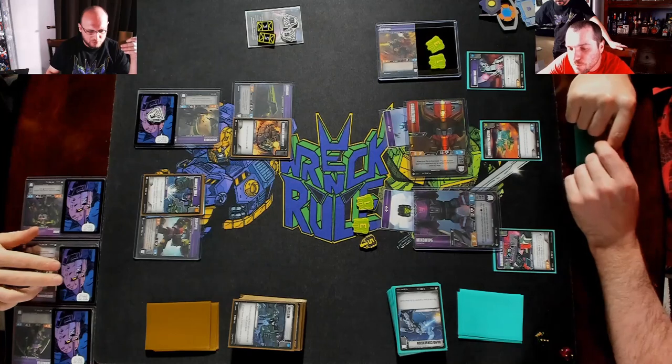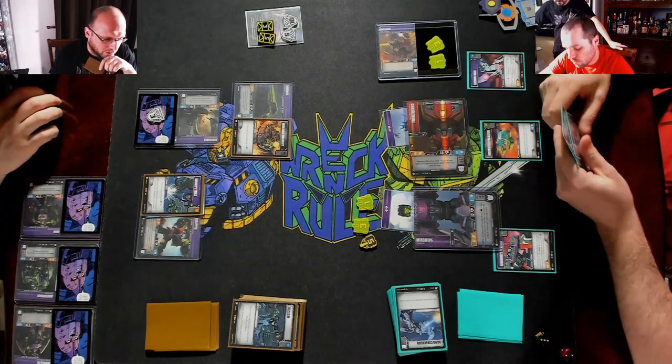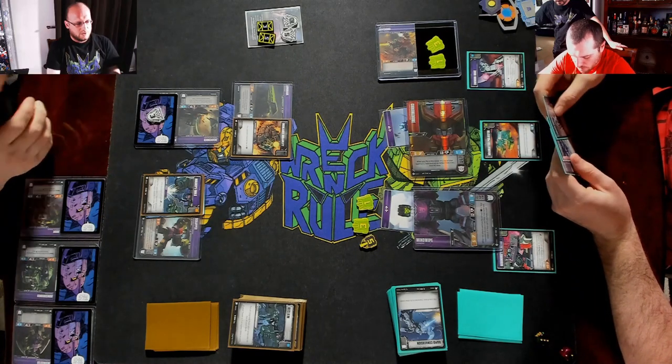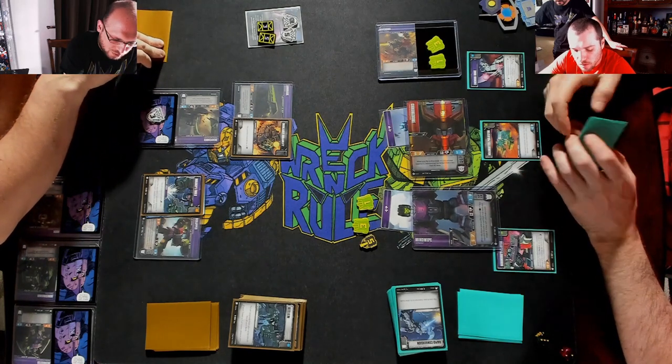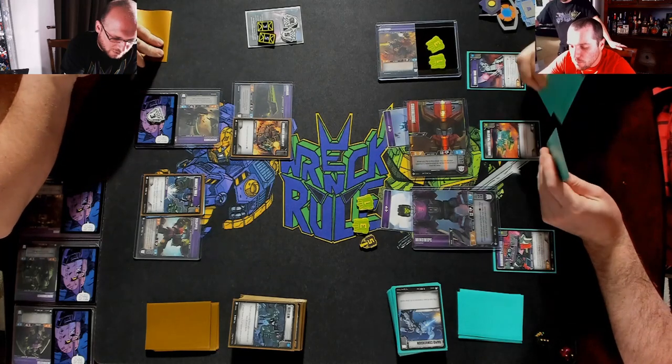Draw for turn — we're gonna flip Bone Crusher. You're not tapped out yet — correct. Flip a black pip — when he attacks, I can scrap a card from your hand. That's fine.